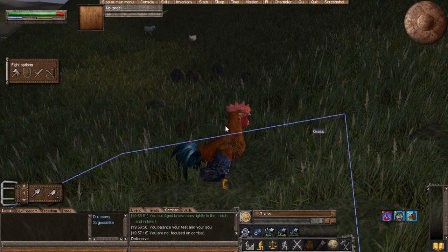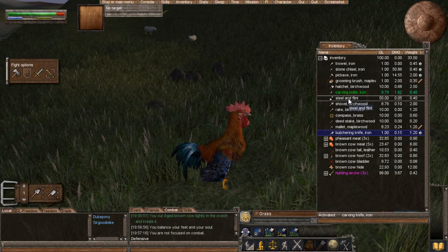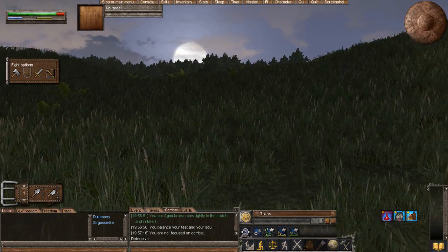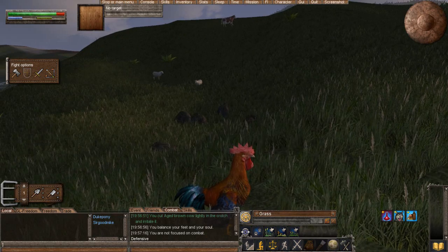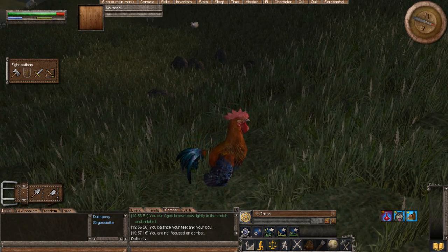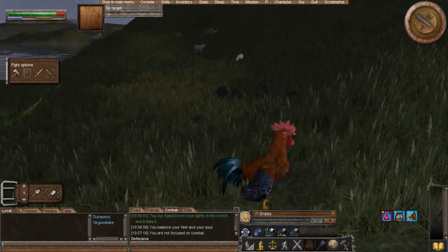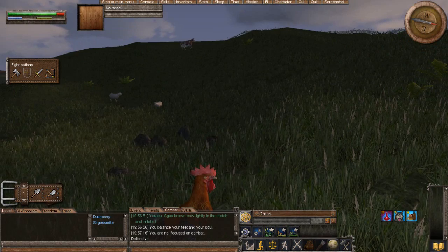When you first start the game, you're going to have in your inventory a short sword — just a metal short sword — which is going to be what you automatically use for combat. Now, that is a terrible weapon. It is very ineffective, it doesn't work all that well, it doesn't do all that much damage. So you're going to want to upgrade past that as quick as possible. You're also not going to want to pick a fight with anything too large before you are high enough level, and that is a very important statement.